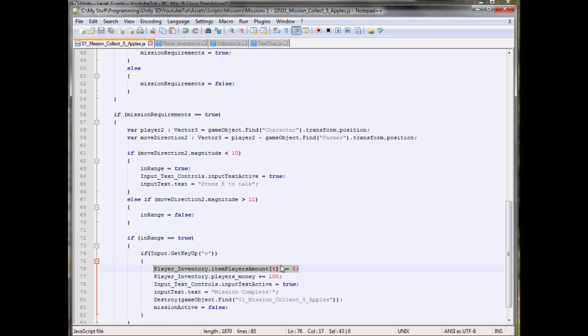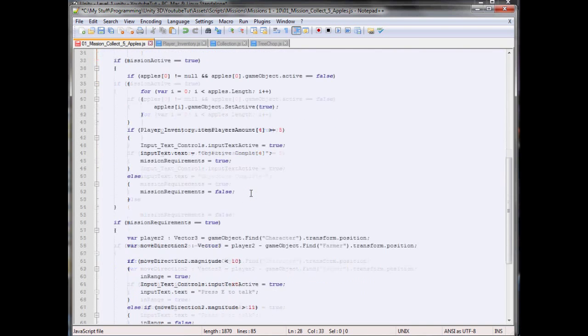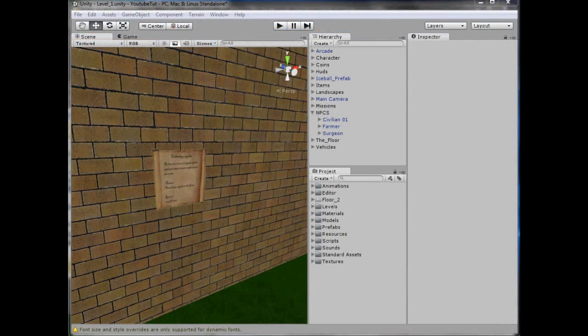That could have been a small glitch, but yeah, so let's change it so it won't be E anymore. I think it's just going to have to be Q — that's going to feel so weird. But keep in mind, press Q to talk. So now we won't have the falcon punch every time, which was very annoying.